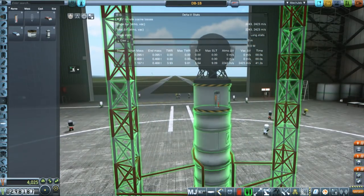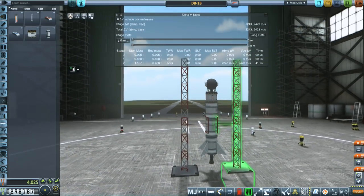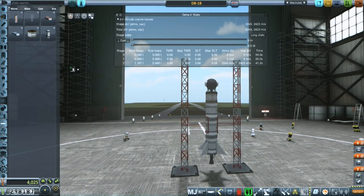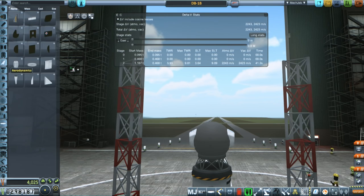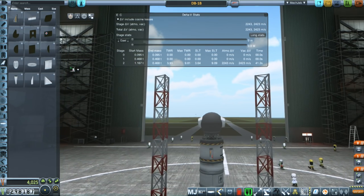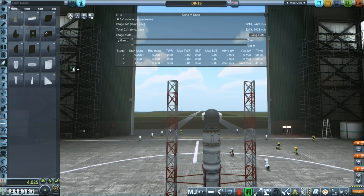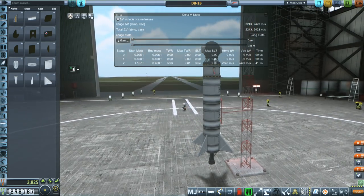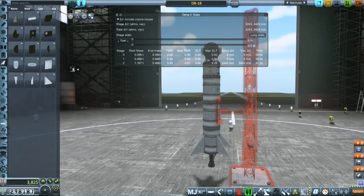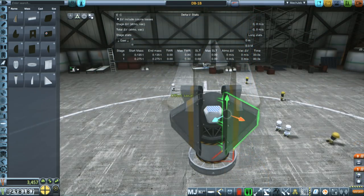Hello everyone and welcome back to my Galileo 6.4x series in Kerbal Space Program 1.2.2. In this episode we begin by trying to recover a payload from space. We haven't gotten to orbit yet, but last time we tried the DB-1B rocket and tried to launch Goo into space and then recover it. I'm trying to do 100% recovery, so this whole rocket was meant to be recovered intact, but the problem was it flipped around, went probe side first, and plunged into the ground at very high velocity, unable to release its parachutes.